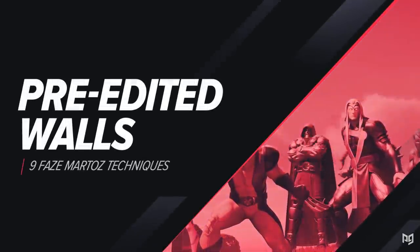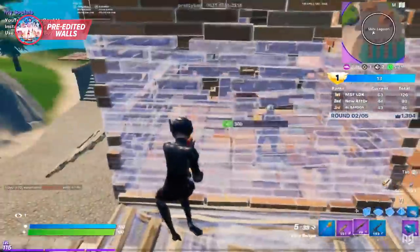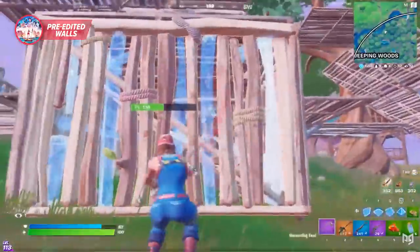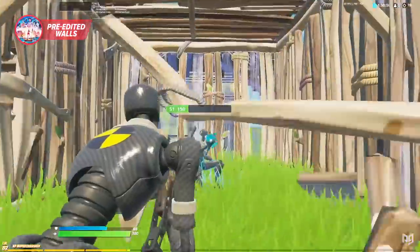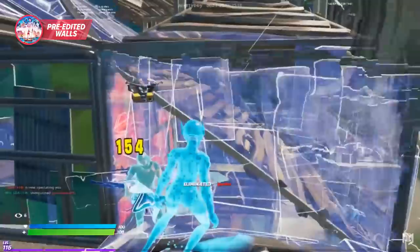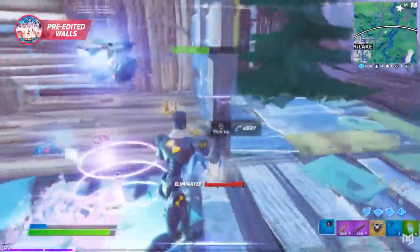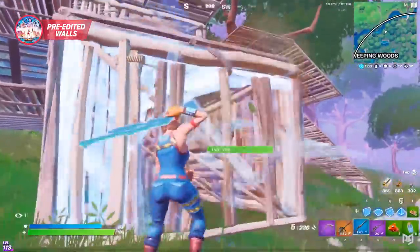Speaking of features no one uses, Martaz loves to use pre-edited walls whenever he can. Pre-edits aren't the most useful thing in the world, but they're more practical than most of us think. You're shifting the time it takes to edit your wall from after you place it to before, and clearly the time after you place the wall is much more critical. Even if it saves a split second, that can be the difference between your opponent being ready with their shotgun out and being caught off guard. In situations where you have time to pre-edit — like if your opponent doesn't see you — placing pre-edited walls can lead to some really cheeky eliminations. You take their wall and they're totally exposed. Although pre-edits are niche and not really useful in a majority of fights, there are some slower-paced fights where they can be really useful. Just make sure you reset your wall when you're done, because you definitely don't want to be stuck with a pre-edit.